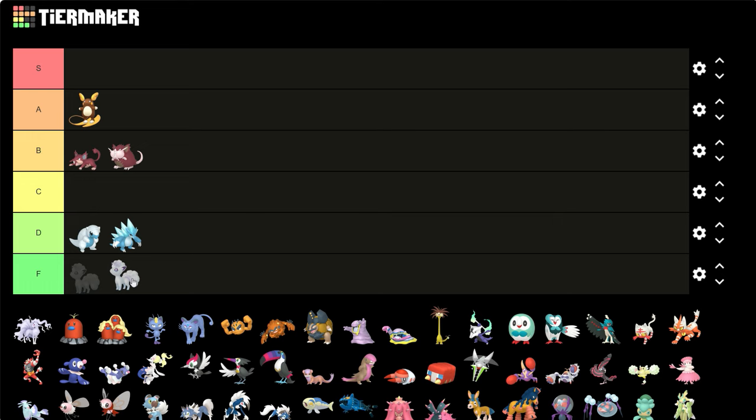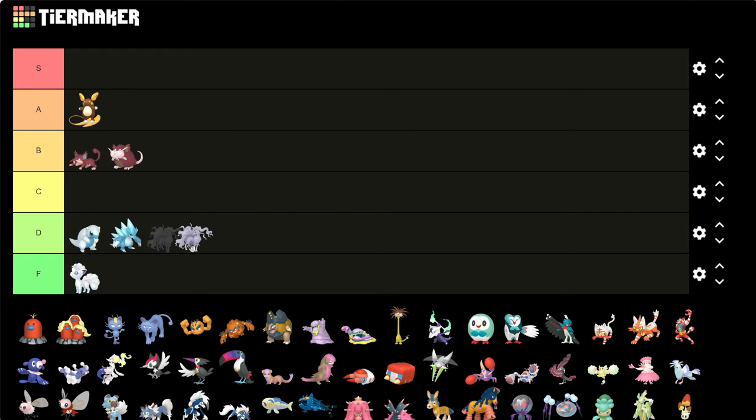Alolan Vulpix — yeah, that's not really that good either. It's just the eyes. At least Alolan Ninetales looks like it has a dark grain on it like its original shiny does, so I'll give it that much. But it's not much of a difference there either.